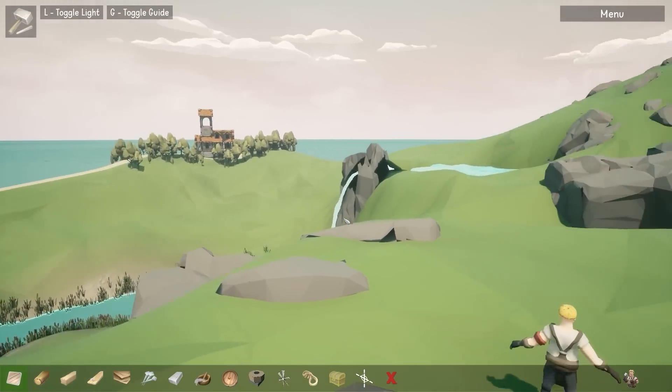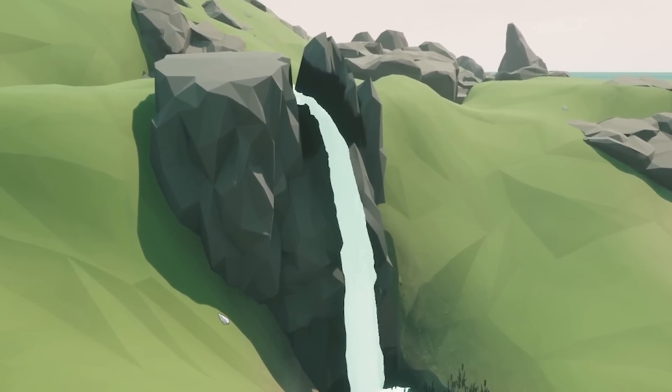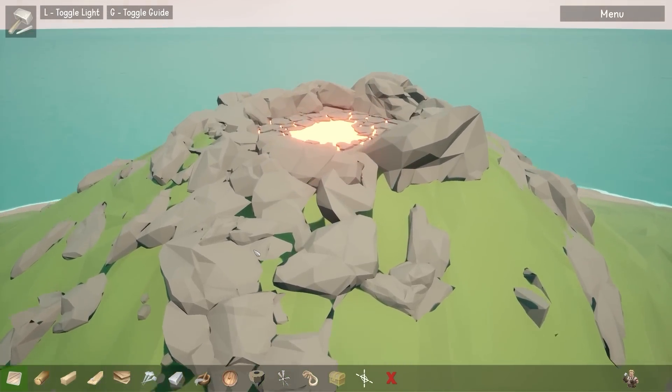If we load up the map — oh man — we have a huge map where there's a huge waterfall, a giant chasm, and what's up the top of this hill? Oh, it's a volcano.